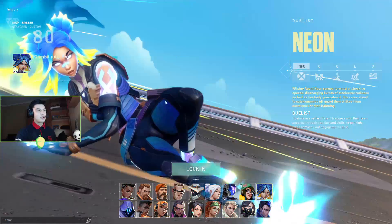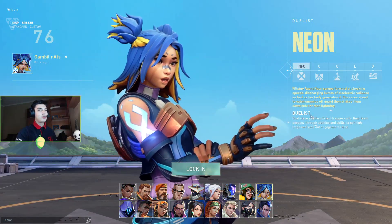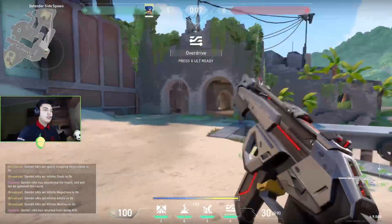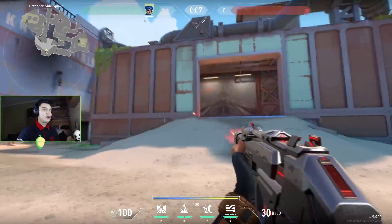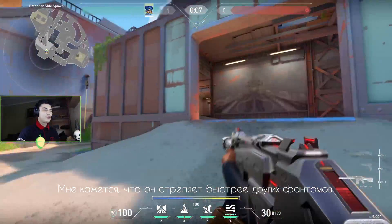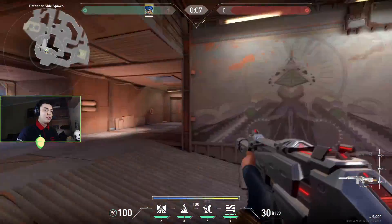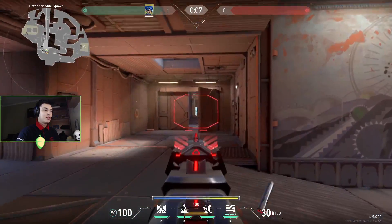Look at this — how's the agent coming? Neon — a Duelist actually. Let's start talking about the new agent. I'm going to show the new Phantom first. Look at these sounds — I think it's shooting really fast. I like that kind of Phantom. I'm pretty sure I'm going to play with it, but it's not going to be my main I guess. But I like it.